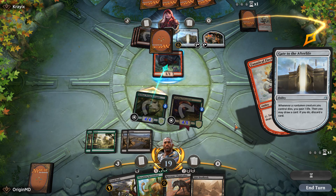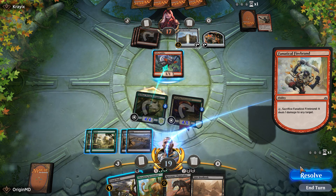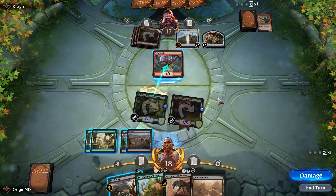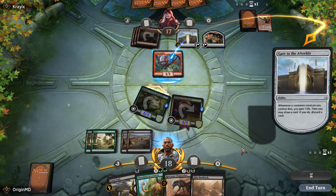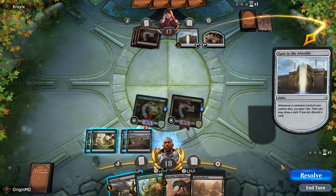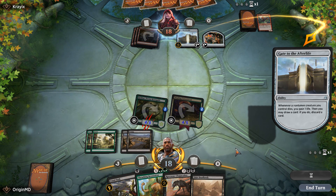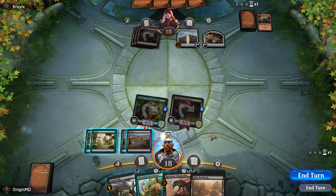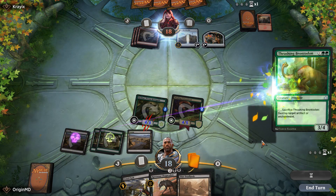Our opponent deals one damage to us by sacrificing the Fanatical Firebrand, then gets to draw and discard cards in preparation for God-Pharaoh's Gift. Our opponent casts Refurbish, so we're going to end combat and play out the Brontodon.